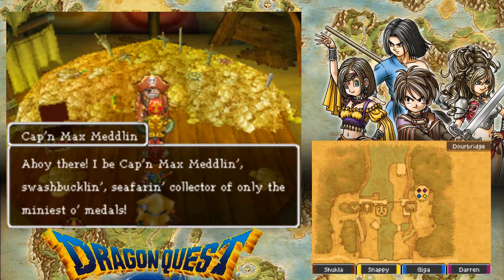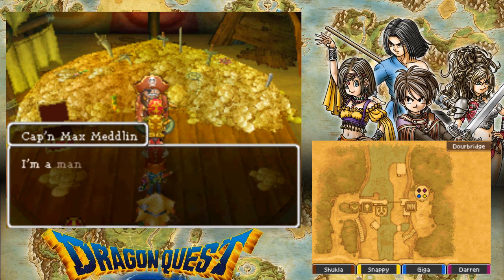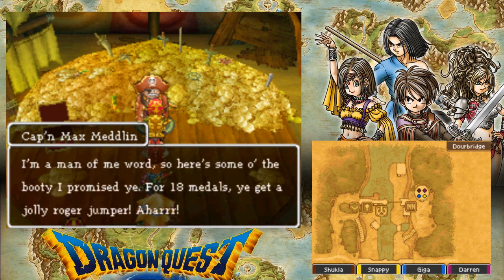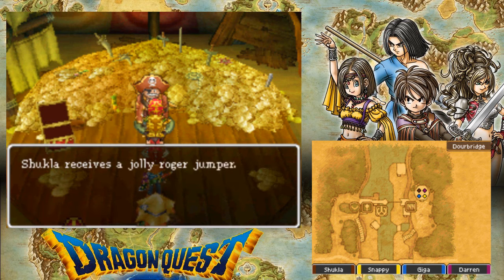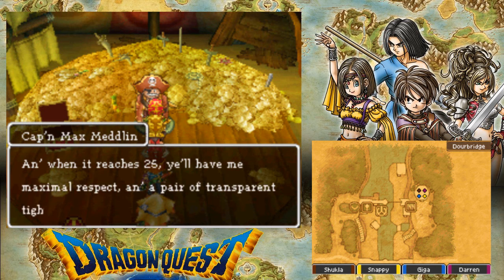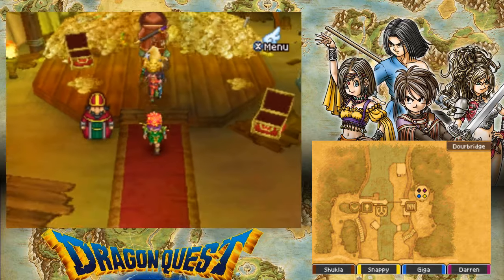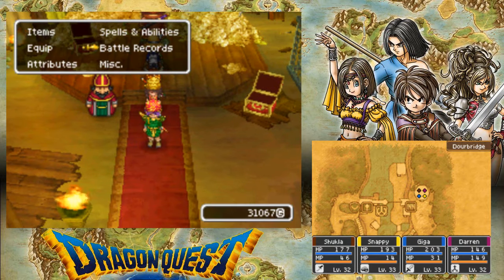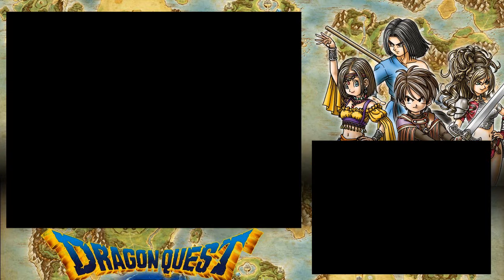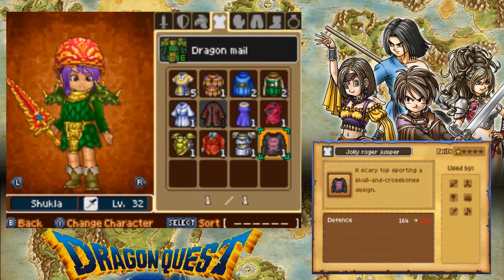Ahoy there — I be Captain Max and Madeline, Swashbuckling, Seafire, and Collector of only the Mini Medals. Maximal Respect. Oh, 20? Okay. For 18, you get a Jolly Roger Jumper. Nice! 25? Okay. So what did you give me? A Jumper? Let's have a look at that. That's a very cute Jumper, I must say.